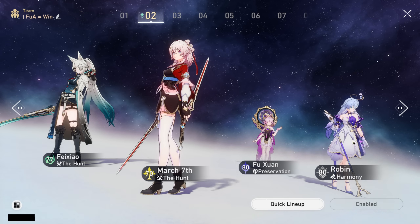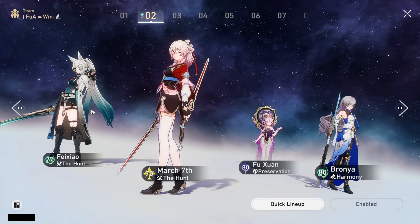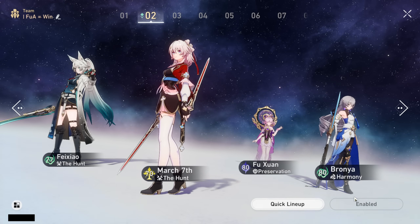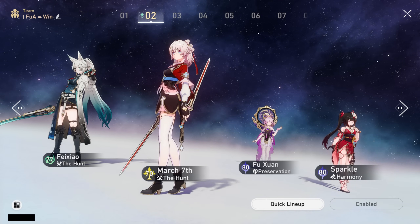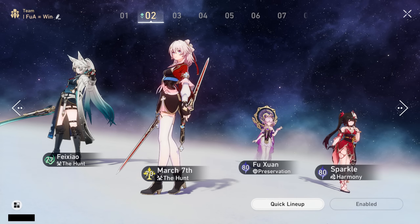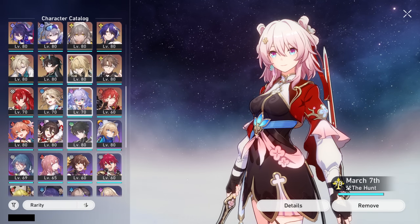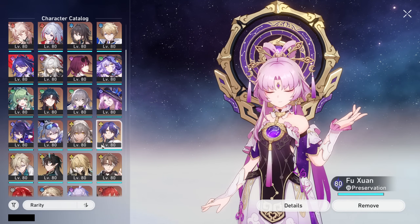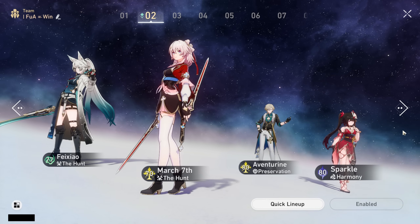If you don't own Robin, you can use action-forward buffers. Bronya works but this team will be very skill-point hungry since you want to spam Feixiao's skill. The better option is Sparkle: she doesn't give a full action forward so she pairs better with a slow Feixiao build, and her single-target crit damage buff is excellent. Sparkle generates and overcaps skill points, allowing you to safely spam Feixiao's skill while keeping other teammates covered. With team members like Moze or March 7th who use fewer skill points, Sparkle practically eliminates any skill point issues you may have.